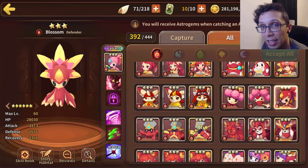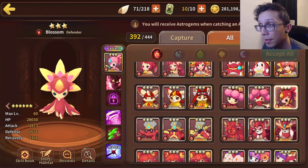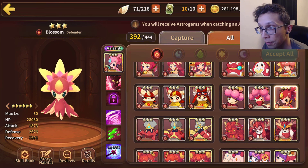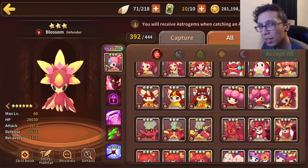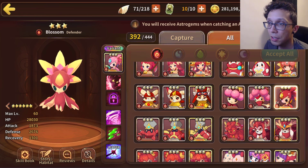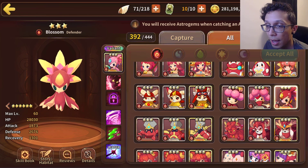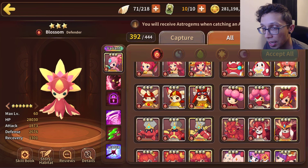Hey guys, welcome back. In today's video we're taking a look at Seedler because this is an update video — Seedler's rebirth is here, and what better time to do it than now especially if you are new to the game. So we do have Fire Seedler, a defender type coming in with 28k HP, 1.8k attack, and 2.6k defense.